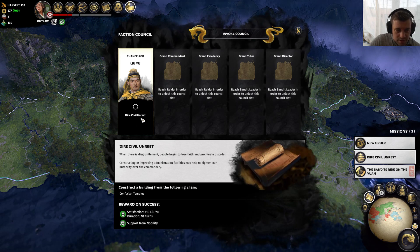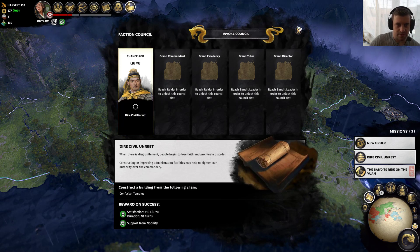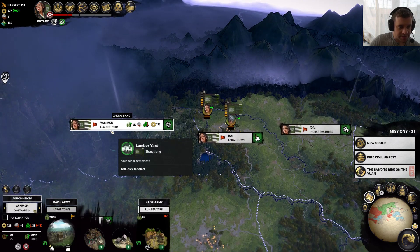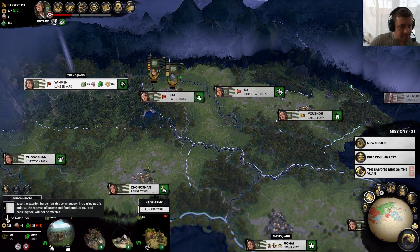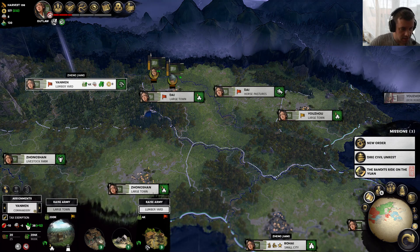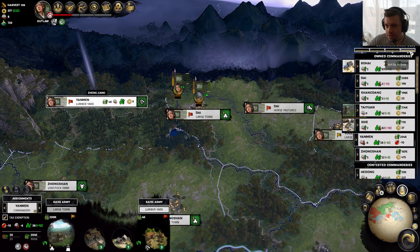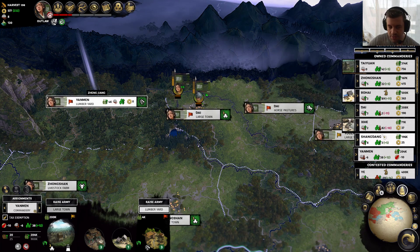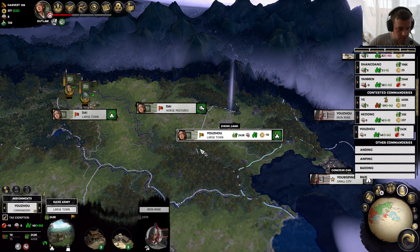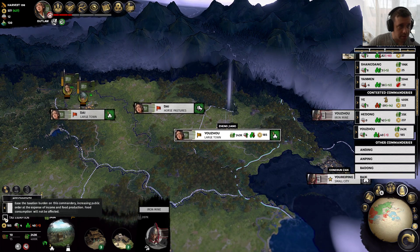Dire civil unrest — build some Confucian temples. I think we're going to demote Liu Yu and promote someone else, but we'll get to that later. Now the question is, do we actually want to keep these guys tax exempt or not? That's one of the big questions right now. Yanmen and Yoshuo are the two that are currently on freebie mode. Yoshuo — we may not even need to have them on freebie mode anymore.